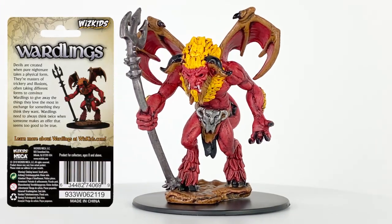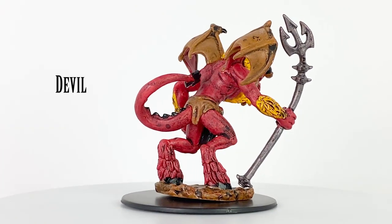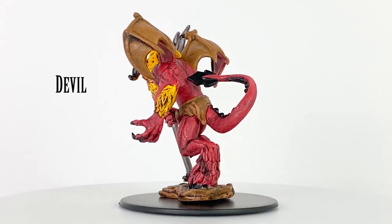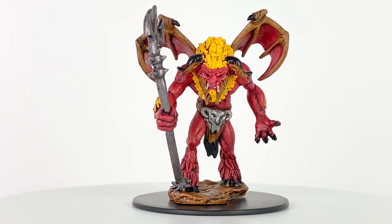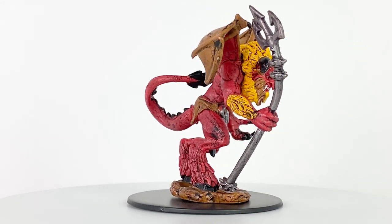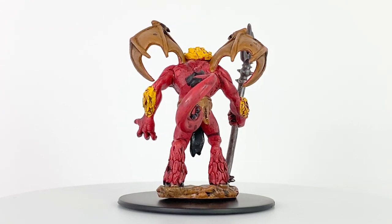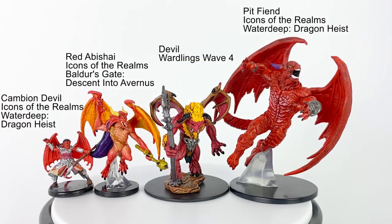These devils are Nightmares Incarnate and use deceptive magic to drive hard bargains. In terms of stat blocks, the safest devil would be an imp with a challenge rating of 1 in the Basic Rules, though you could go up to a challenge rating 5 Cambion from the Monster Manual. In appearance, this figure probably most resembles a Pit Fiend, though smaller in size — but with a challenge rating of 20 in the Basic Rules, a Pit Fiend could annihilate even mid-level parties. Apart from a Pit Fiend, this figure also resembles a Cambion or a Red Abishai, though those are medium-sized creatures and their minis are smaller than this large-sized devil.